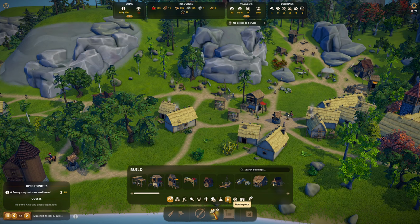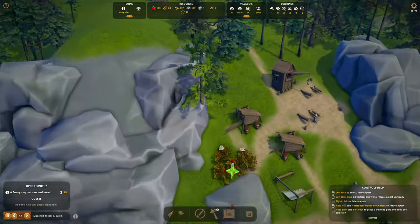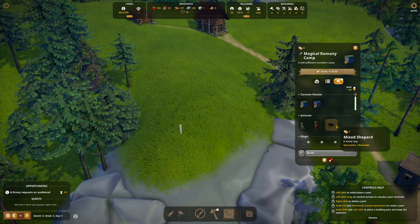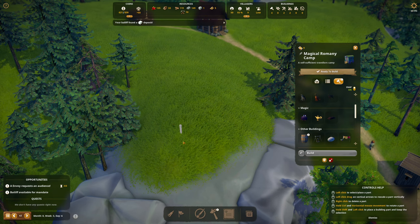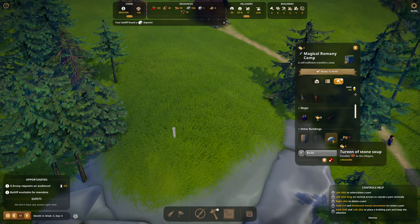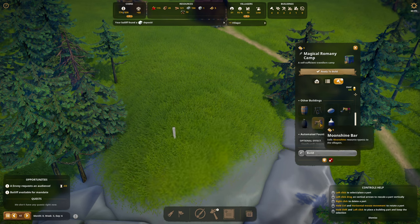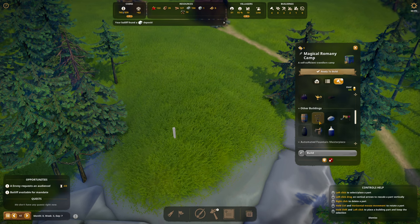No access to service — let's mess around with some magic. Under decoration: magical Romany camp. I think this would look good on top of the hill. We have a green roof caravan, room size two, a monkey, an orange cat, a mixed shepherd, a fortune teller who sells magic resource types. A bailiff found a marble deposit — mod, good job! We didn't have marble, now we do.